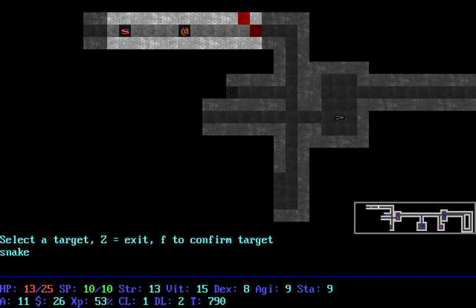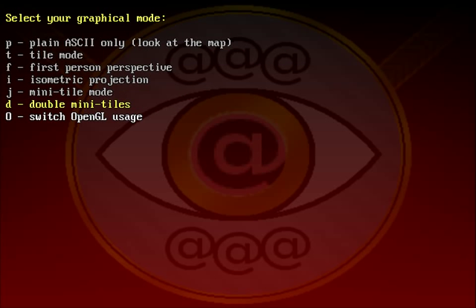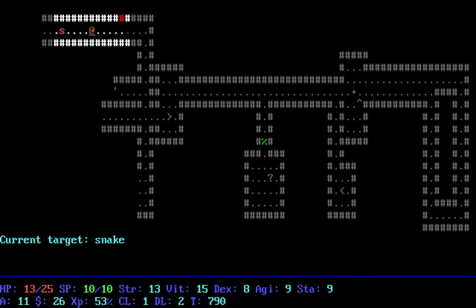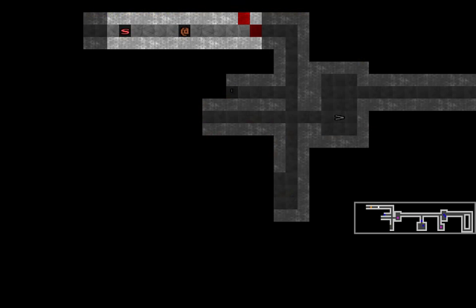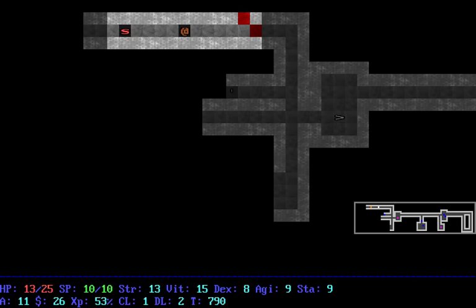Now I can select targets for thrown weapons. I think warriors can use thrown weapons fairly well. A pink potion — very cool. That's a big potential issue with NotEye — if we go back to plain ASCII just to take a look, we can see our cursor. That's a big deal for some console games because the cursor doesn't translate to tile mode.